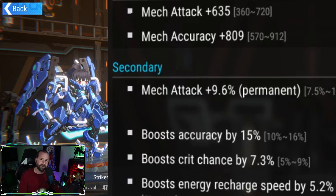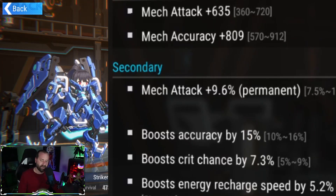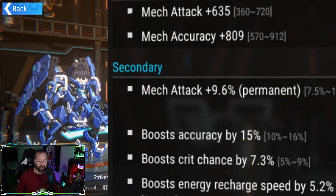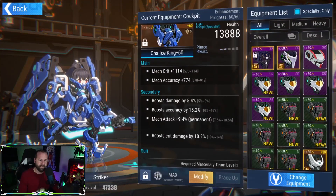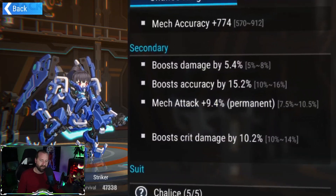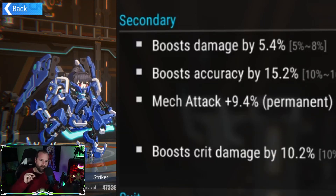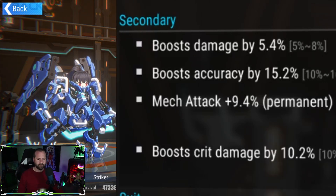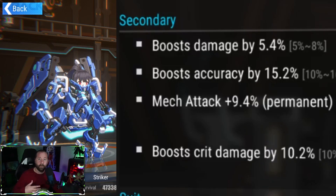This piece has attack, accuracy, crit chance, and energy charge — I'll take it. I'd consider taking the accuracy off and replacing it with crit damage. For the cockpit, I have crit and accuracy as mains, with attack, crit damage, accuracy, and damage as substats. Damage percent is additive, not multiplicative — if it were multiplicative we'd value it much higher — so I'd like to replace damage percent with attack speed if possible.